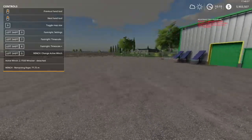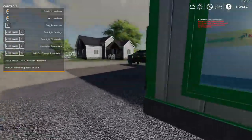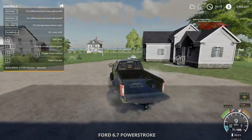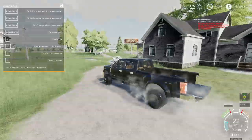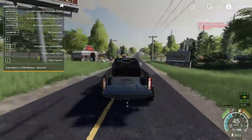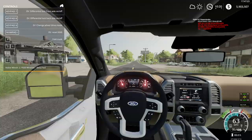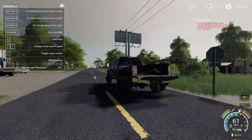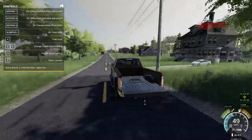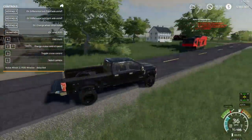We're going to run out with the F350 and go grab the camper — and that will be today's episode. The customer just requested to have everything towed to the shop, and then when his truck is done, he will take everything back.